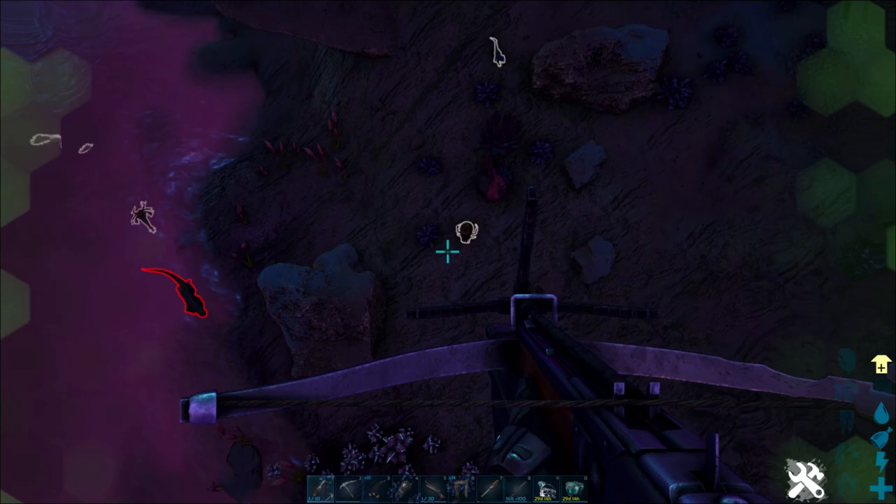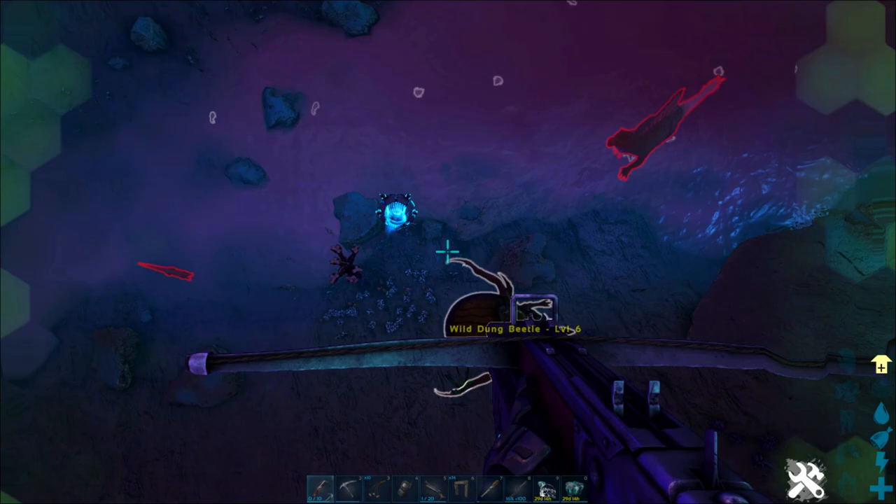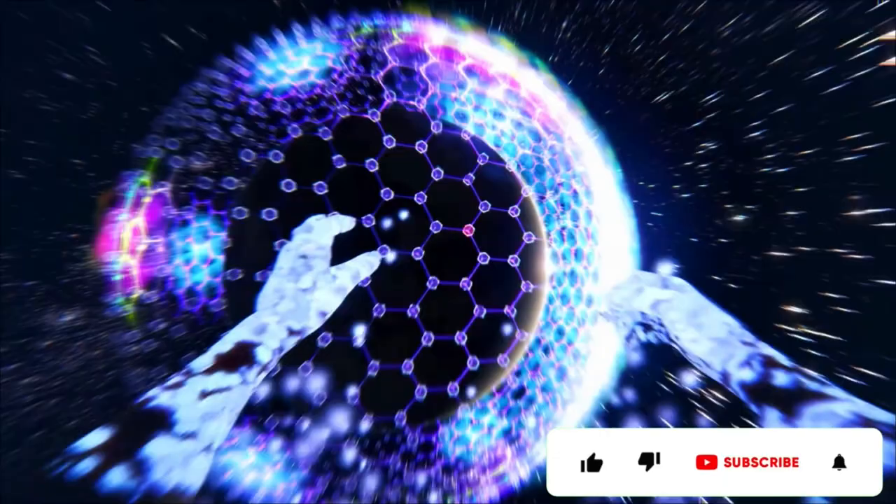In this dung beetle taming guide, I'm going to show you all the places to find dung beetles on the Genesis 2 map, and a super easy, safe way to tame them, even in the really dangerous areas that they're found. And I'll teach you how to maximize the efficiency of that oil factory, so you can use one dung beetle to run your entire base, all of your electrical systems, on dino poop.